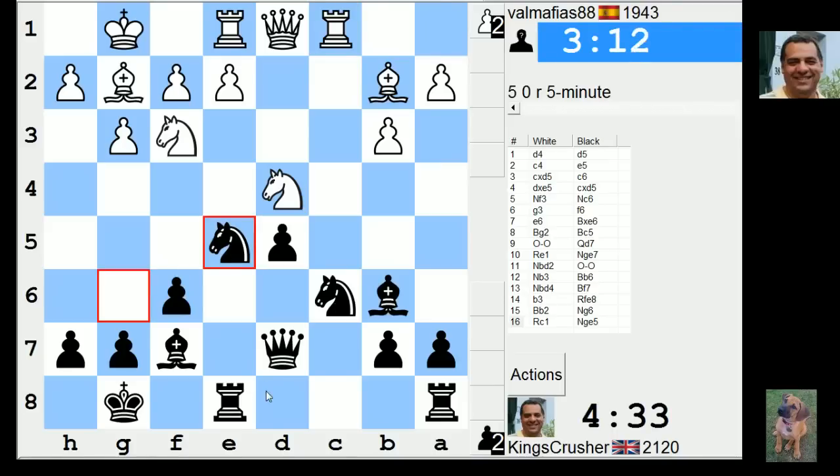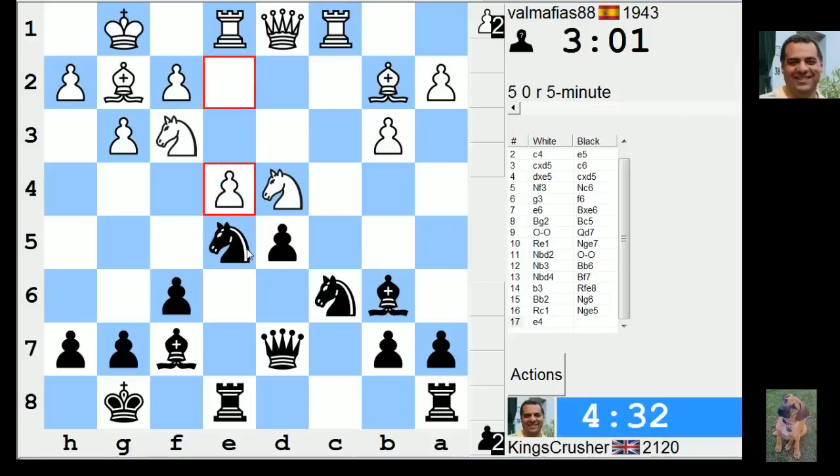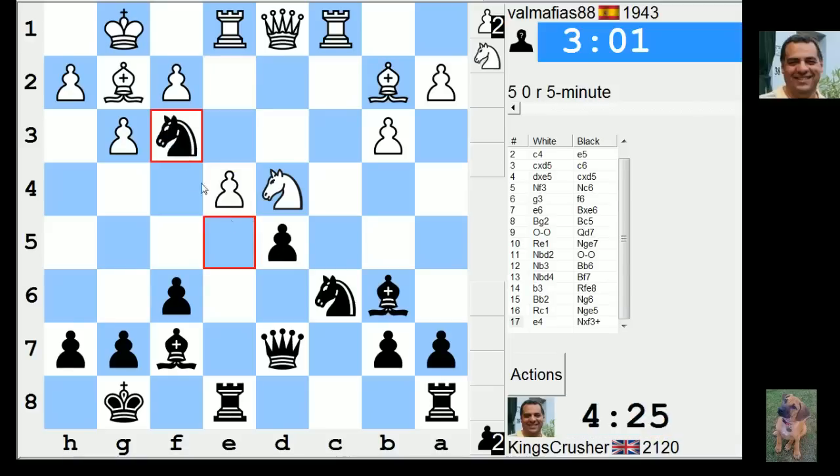I think he's going to take a double and then Nxf3 after. He's very solid. Let's see, what can I do? Very solid. Well, he was very solid. I think I can just take on f3 now — Dxf3.